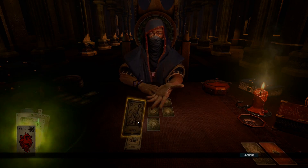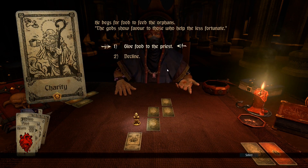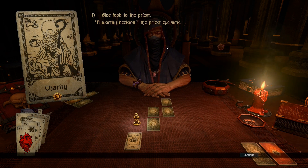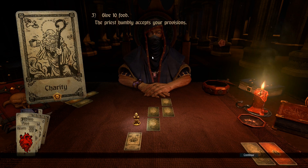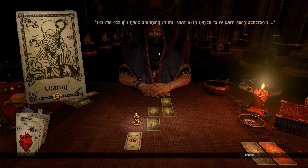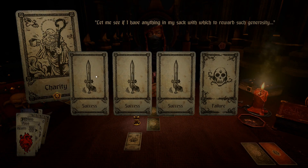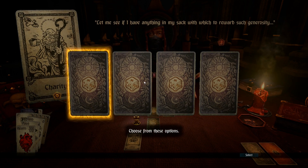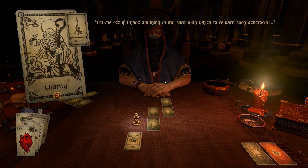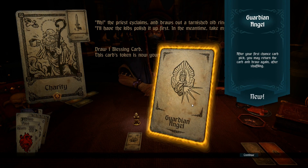We start off with a blessing: will of the gods, which is pretty good. Charity encounter - win this and claim the token. You encounter a priest; give him 10 food, a worthy decision. I want the token so might as well. In my sack I need success - choose from these options. I get a blessing card and the token's mine - awesome! Guardian angel: your first chance card pick, you may return the card and draw again after shuffling.